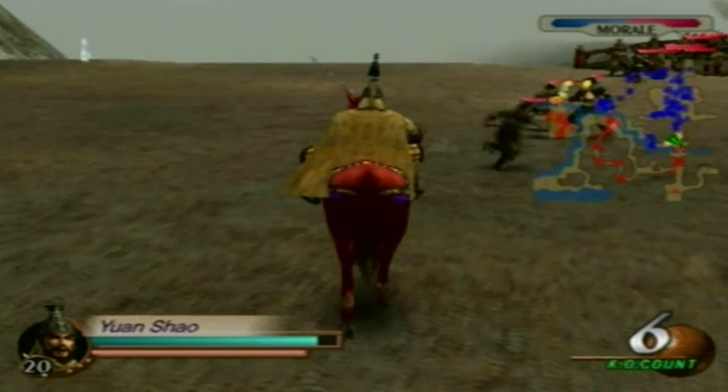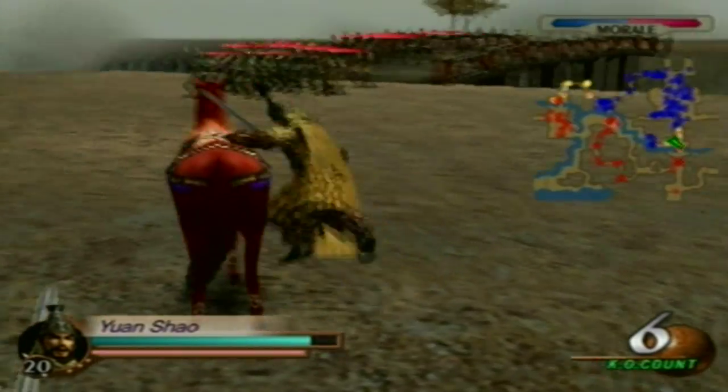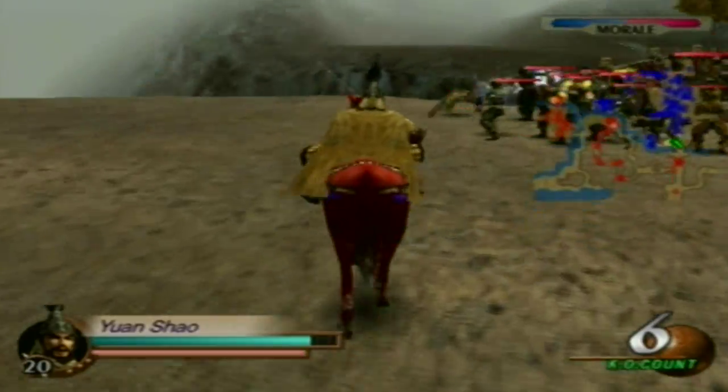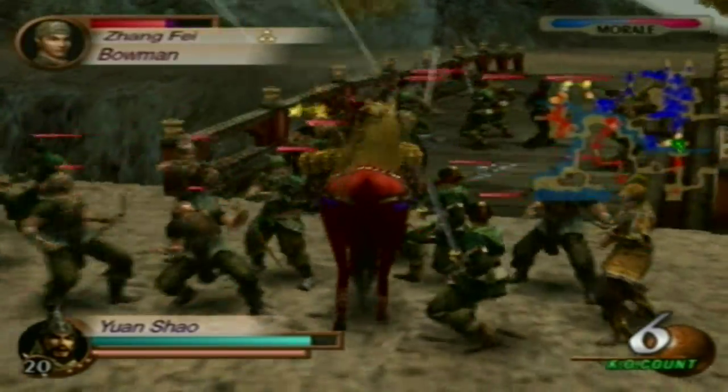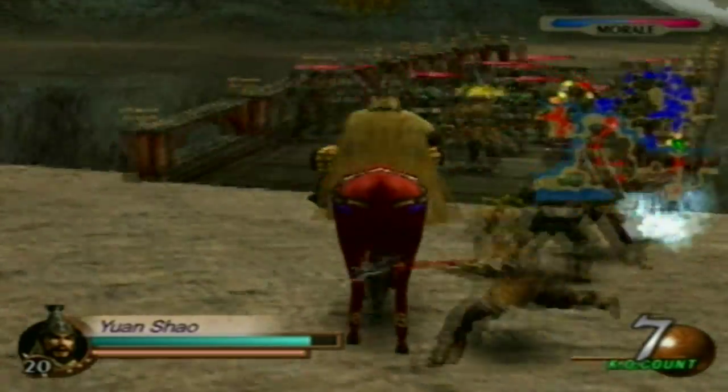If you approach Zhao Yun and defeat Zhao Yun, they will retreat by land. If you approach Zhang Fei and defeat him, they will retreat by sea. We're going to go and defeat Zhang Fei since we've already done the one by land and defeated Zhao Yun, so I'm going to mix it up a little bit. Part of me is slightly going to regret it though — I don't know why I'm thinking that.